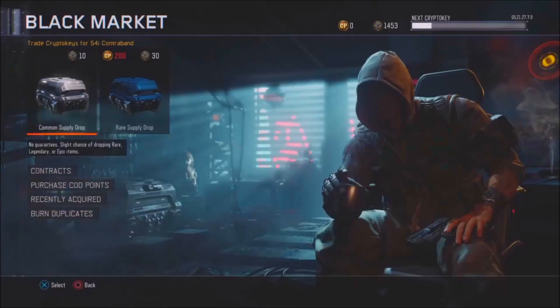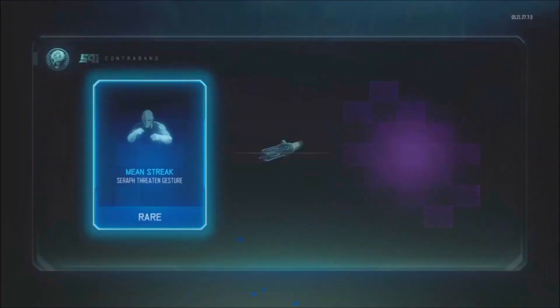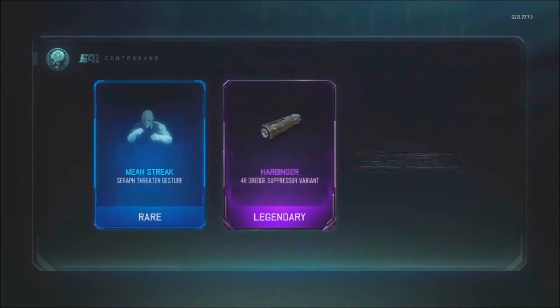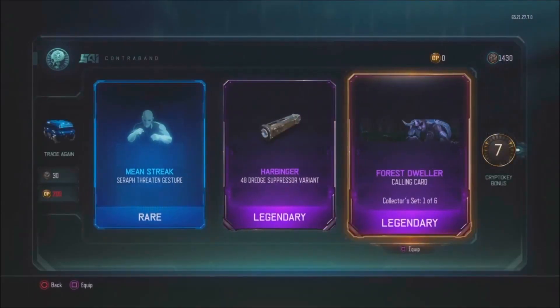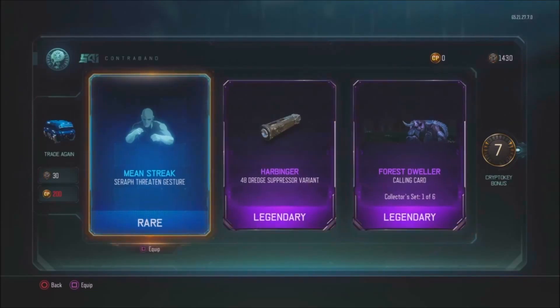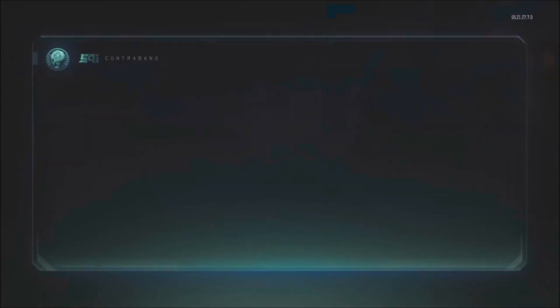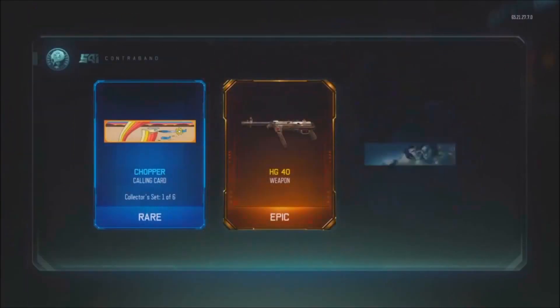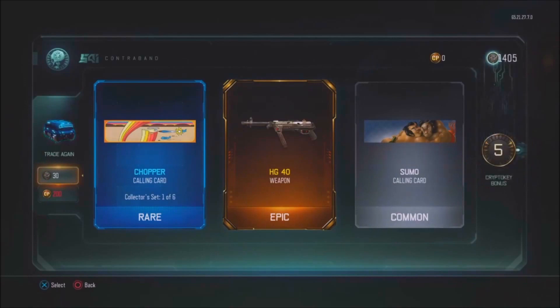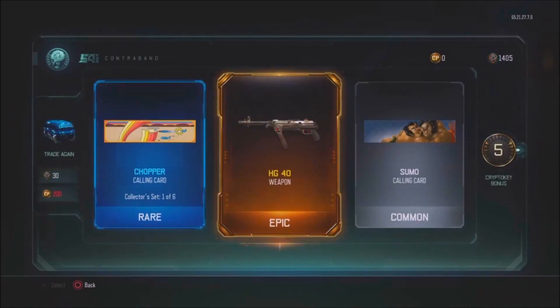I'm actually gonna open one supply drop with my crypto keys, hope it's something decent, probably not, but let's go ahead and see. That's a cool calling card, that's pretty cool. Alright, I'm actually gonna open another one just because why not — open one more and that'll be it. Chopper calling card — oh my god, I got the HD-40! Oh my god, are you serious? That just really happened, that is amazing!